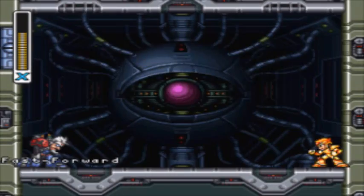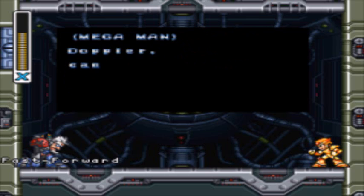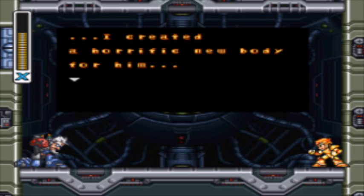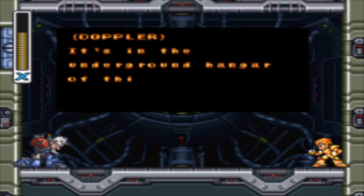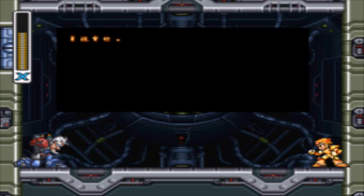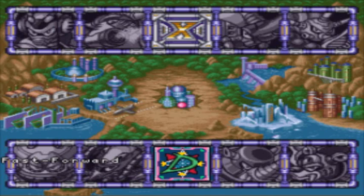Yes! Doppler: 'You are strong X, strong enough to defeat Sigma.' X: 'Doppler, can you talk?' Doppler: 'Sigma's true form is that of a computer virus. I was corrupted by him and I created a horrific new body for him.' X: 'Where's that body now?' Doppler: 'It's in the underground hangar of the lab. I don't think Sigma has occupied it yet. Don't worry about me. Destroy the body before it is too late. Time is running out.' X: 'Thanks Doc.' Are we going to defeat Sigma in this part? Nah. Next part we are going to take on Sigma once and for all. This was RoxasRox. I'll see you guys next time.